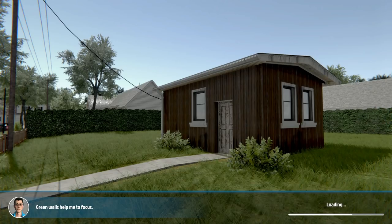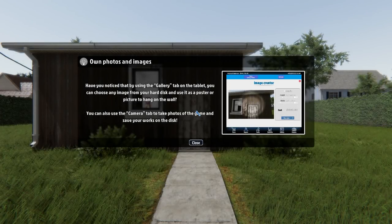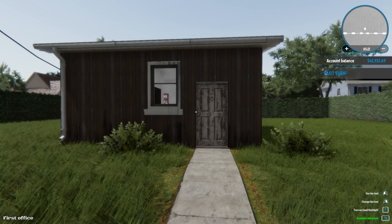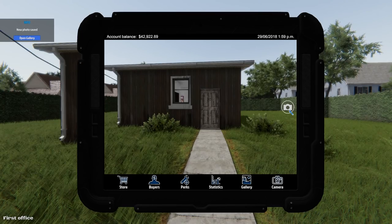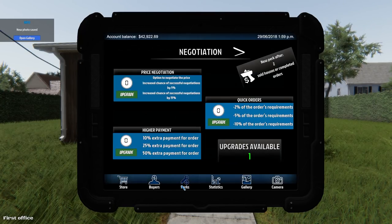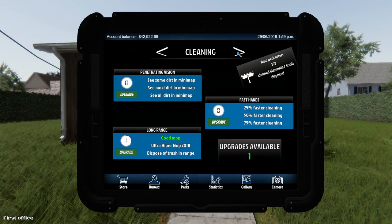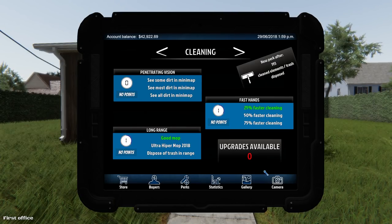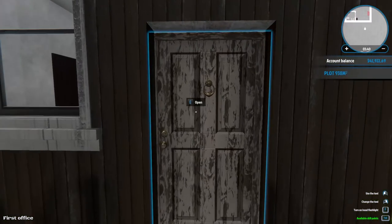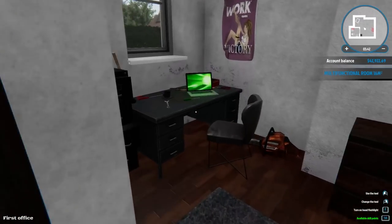A tip appears: using the gallery tab on the tablet I can choose any image from my hard disk and use it as a poster or picture to hang on the wall. I can also use the camera tab to take photos and save my work. I take a photo of my very first house. Then I upgrade perks: faster cleaning combined with the good mop — that feels good!